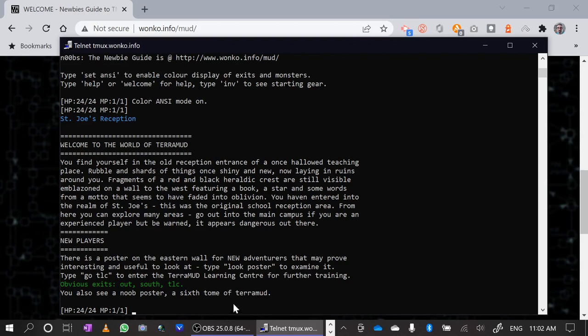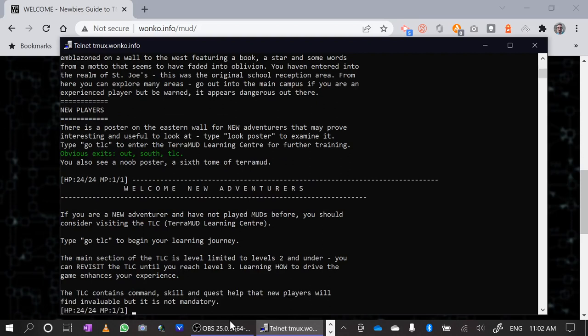Looking at what the room is telling us: you can see a new poster and a tome. I can look at the poster — it tells me welcome to Terramud, go to the TLC if you're at the beginning of your learning journey. There are exits here: out, south, and TLC. If I wanted to go out I'd type 'out'; if I wanted to go south I'd type the letter S; if I wanted to go TLC I'd type 'go TLC'. Any door that is oddly named requires the word 'go' and enough of the door name to unambiguously pass through it. There are only three visible exits here, but that doesn't mean those are the only doors — you could search and find hidden or locked doors.